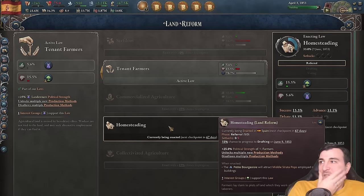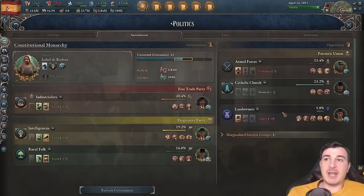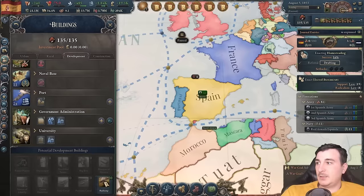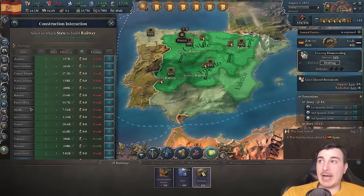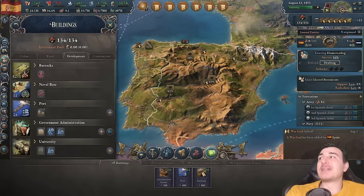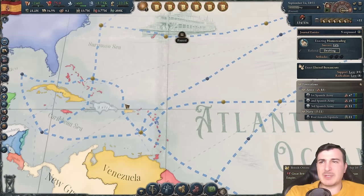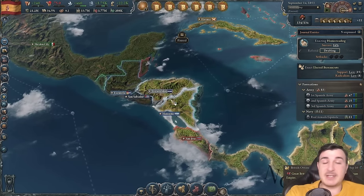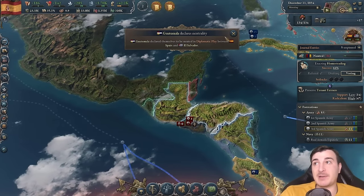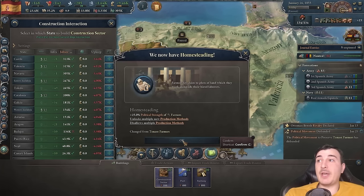Homesteading is better than tenant farming right now, since tenant farming gives landowners plus 25% political strength. After the revolution, landowners are down to just 5% clout — but it's better to keep lowering their strength. We finally got railways — let's build a lot of these to fix our market access, which has been insanely bad. Our standard of living is also up to 9.7 from 8 something earlier, and we've now passed homesteading legislation.